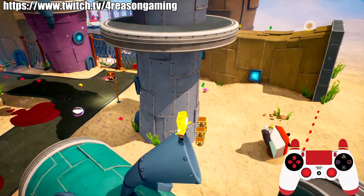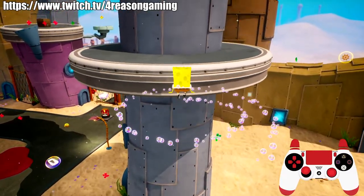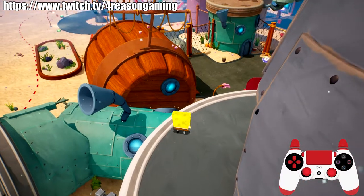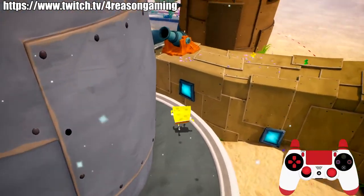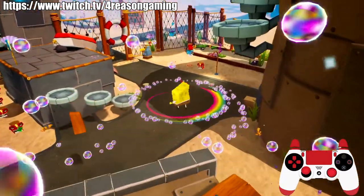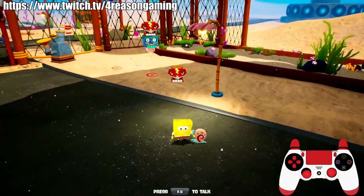That took me about ten tries, so honestly I'd recommend just restarting and trying that one jump — it's way easier. Once you're up here, do a double spin over here. Depending on your route you may collect that or not. Jump down here and run to about right here to hit this checkpoint, which starts the conversation with Gary.